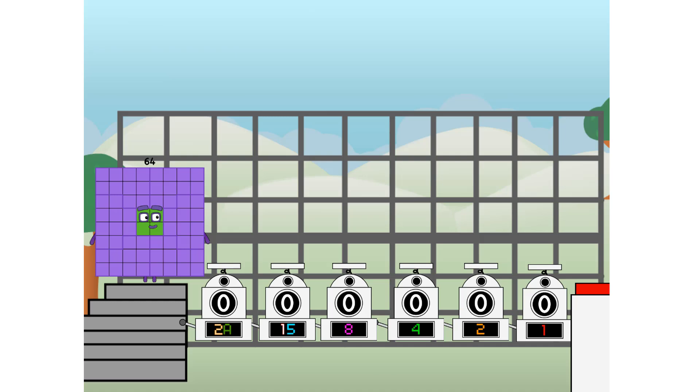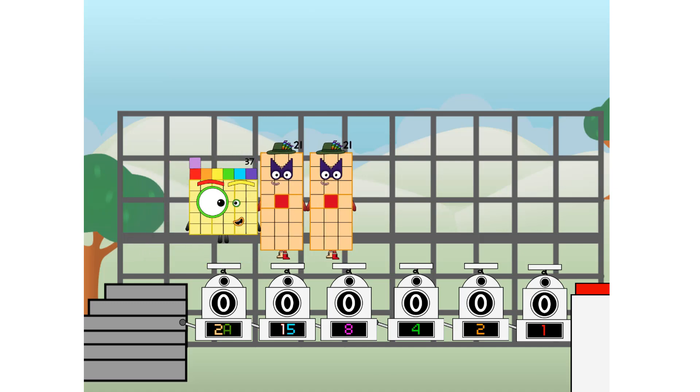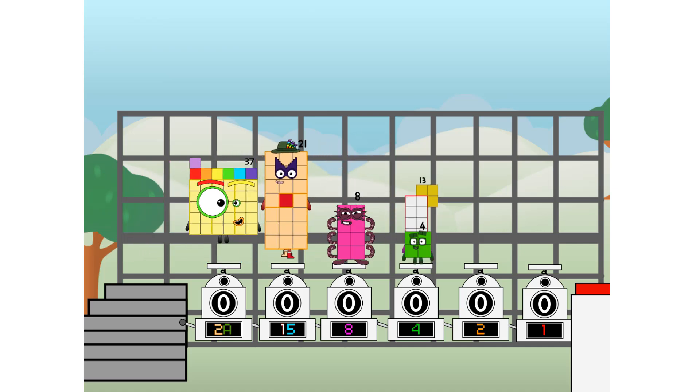Using the power of doubles to send any number flying. First, I split in two: thirty-seven and thirty-seven, and twenty-one, and eight, and four, and two, and six, and one more to press the big red button. Then you choose who's going up: one of me, none of me, one of me, one of me, none of me, one of me. And fire!